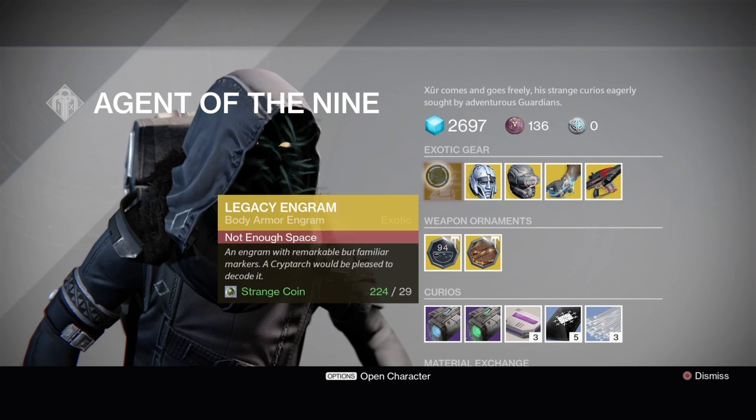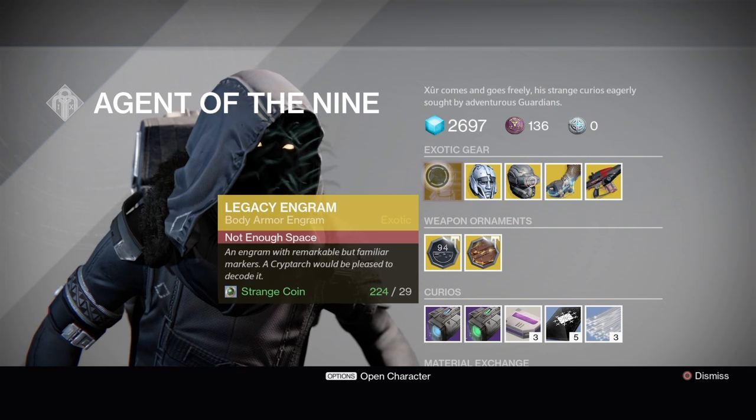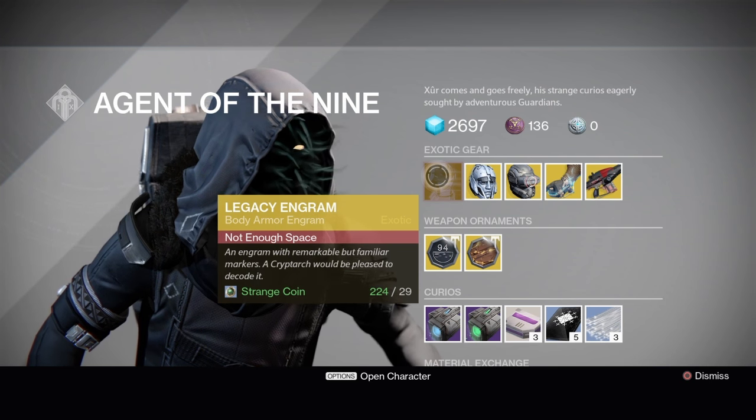First up we have the Legacy Engram. It's chest armor this week, so if there's any year one chest pieces you do not have, it might be worth picking up — otherwise it's a pass.